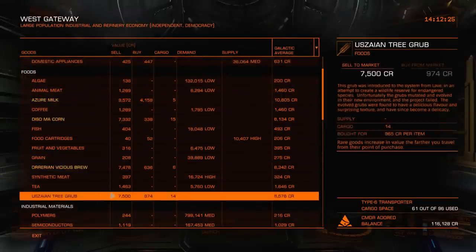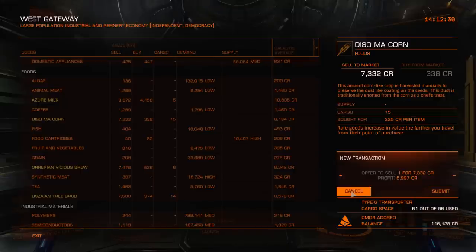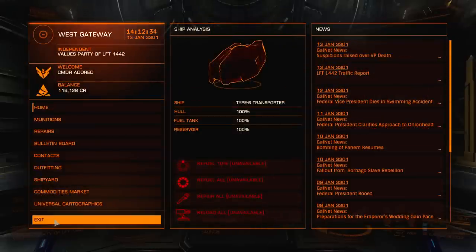I'm about 95 light years away now and I'm making 7,000 per tonne. It's still not maxed yet so I've got a bit to go — maybe another 20 or 30 light years or so. Once I do that I'm just going to sell it and then think about what I'm going to do next.